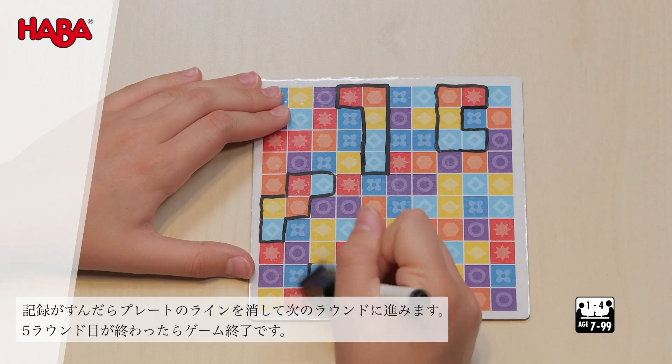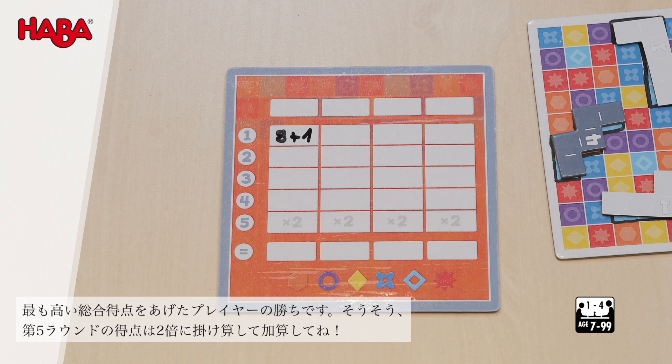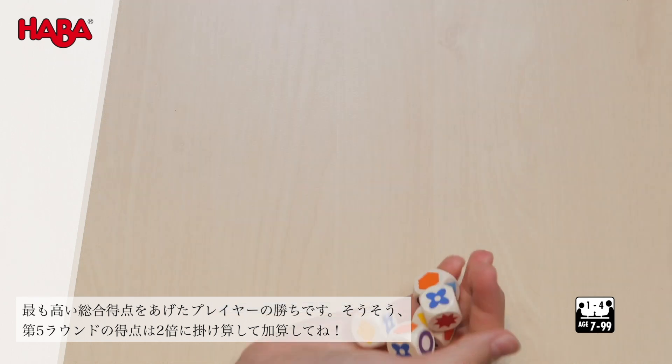Everyone erases their game boards so a new round can be played. A total of five rounds are played, with the points in the fifth round counting twice. The player with the most points after the fifth round wins.